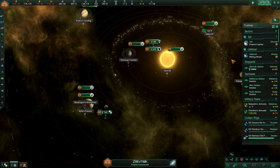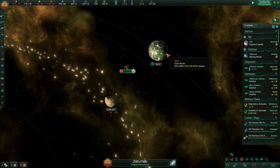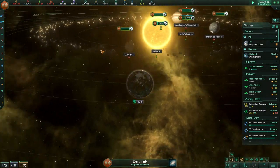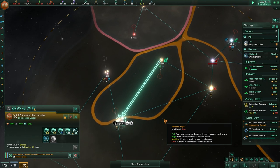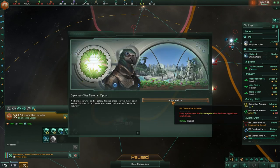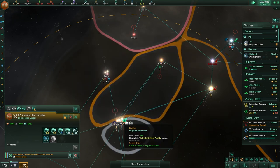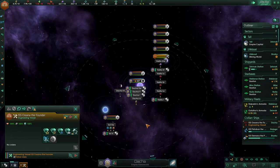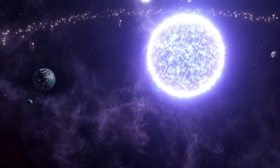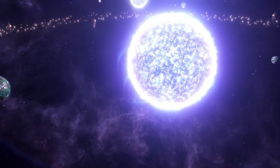If you go to war with them, they will instantly kick you out of the system and disconnect themselves from the galaxy. However, if you then decide to enter their space using jump drives, they'll instantly awaken, reactivate the hyperlanes, get to the same level of tech that you have, and then get access to 70% worth of fleet power of their total fleet cap, which is sitting at around 40,000 to 50,000.